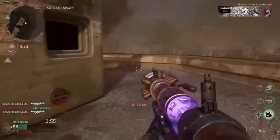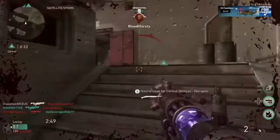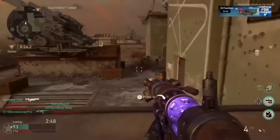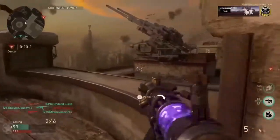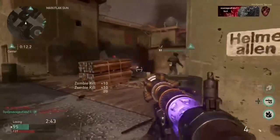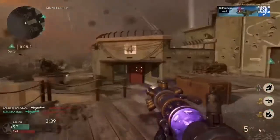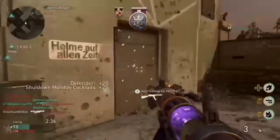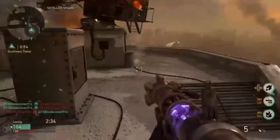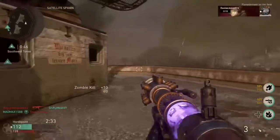I only got one ammo — reload this. I got him, thirsty for blood. This is the best — there are just huge hordes of zombies in the hardpoint. When you just shoot this thing you get random kills all the time. Oh yeah! 20 kill streak boys! See, like I told you — big hordes of zombies, too easy.